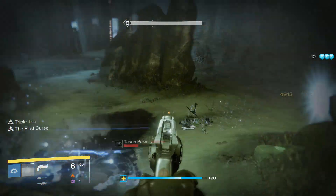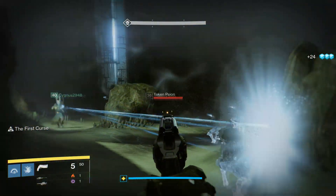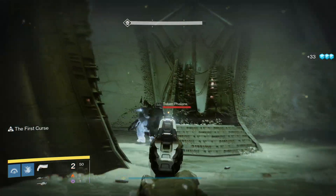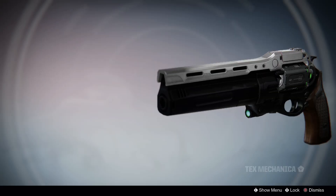In my opinion, exotics should feel strong when using them, but you don't get that same feeling when you're using this in PvE. I would choose any legendary scout rifle or pulse rifle over this gun in PvE. If it had a higher magazine size and maybe added a bonus precision damage for a short time after a precision kill to the First Curse exotic perk, this thing could feel like you would actually want to use it.